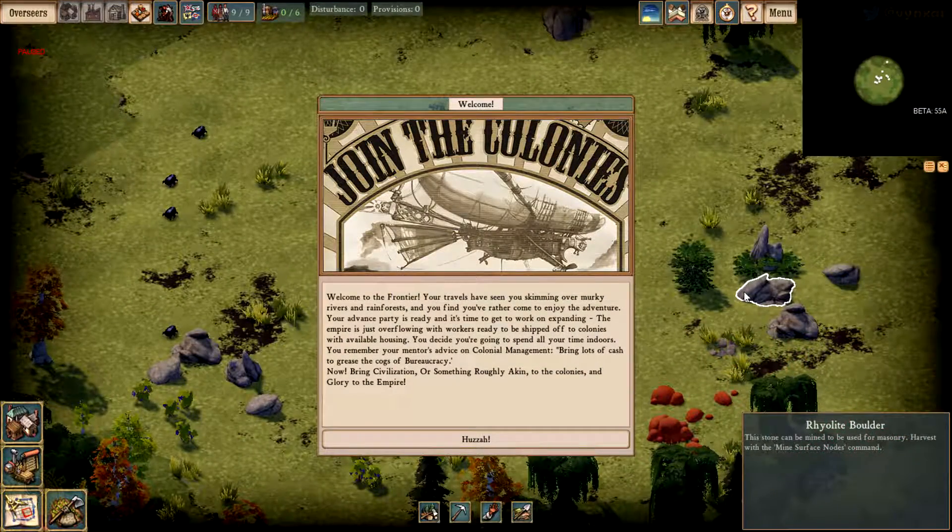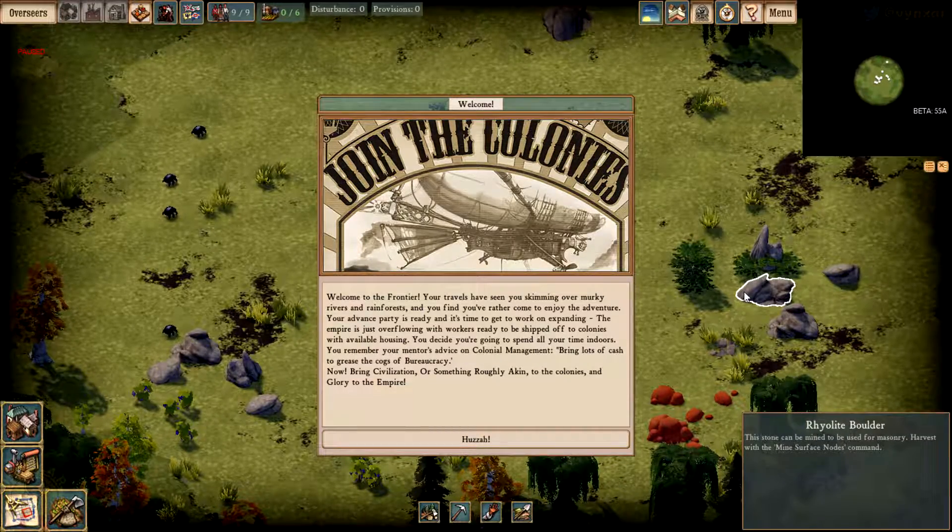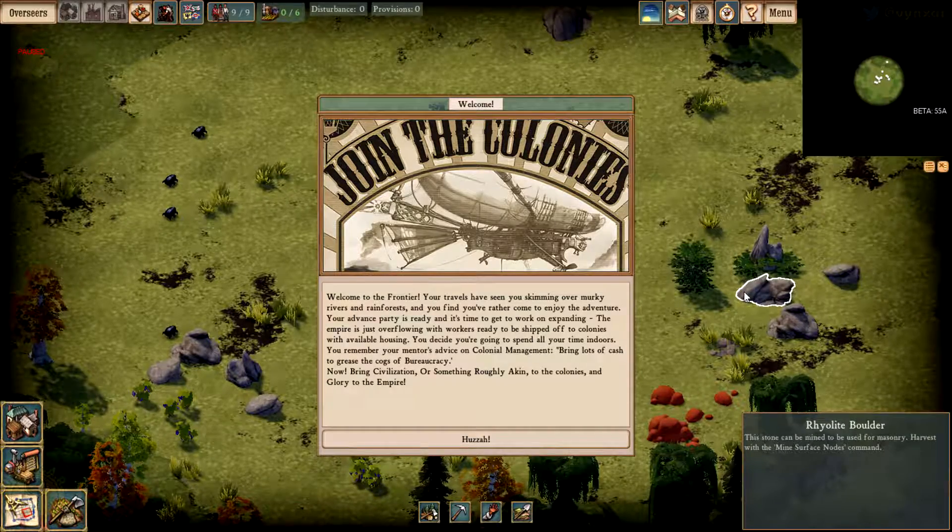So here we go. Welcome to the frontier. Your travels have seen you skimming over murky rivers and rainforests, and you find you've rather come to enjoy the adventure. Your advance party is ready and it's time to get to work on expanding. The empire is overflowing with workers ready to be shipped off to the colony with available housing. Bring lots of cash to grease the cogs of bureaucracy. Now bring civilization — or something roughly akin — to the colony, and glory to the empire. Okay, let's begin.